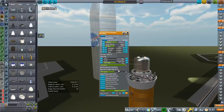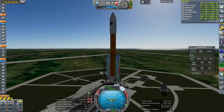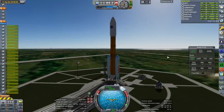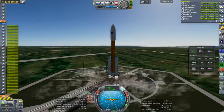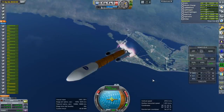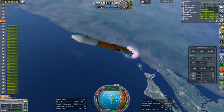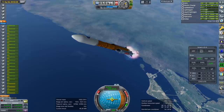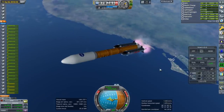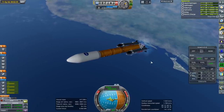59.91 tons. Here we go again now with more stuff. SAS on, throttle up, ignition and launch. Looking good so far. I did action-group the Raptor engines in three sets just in case I'd ever want to try to do the landing — one set, one set, one set, and set. Throttle up.